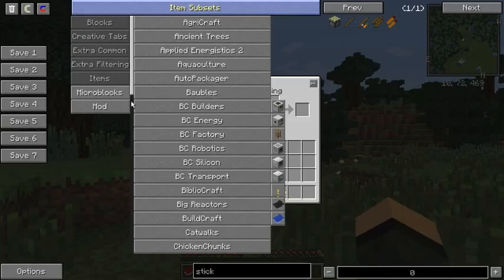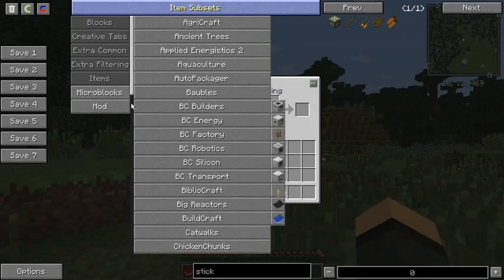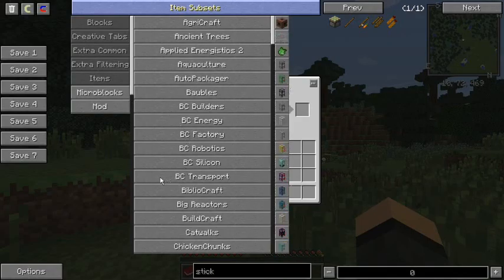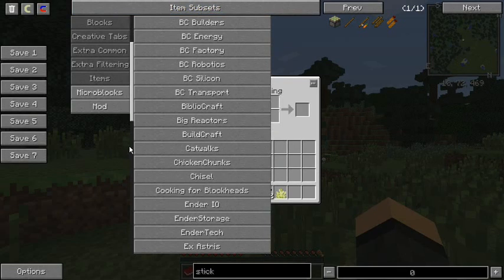Auto-packager, because of course. Baubles — there's a few baubles in here, like the Miner's Ring, that comes bundled with the mod. Mainly it's so that if you decide to go the Extra Utilities route and get the Angel Ring, you don't have to keep it in your inventory — you can put it in your bauble slot and forget about it. BuildCraft — I'm not sure if I'm going to leave it in. I don't think I've done any quests for it. But it is the old standby. I do have a couple of BuildCraft items in quests, so I'll leave it in. You can use it if you want to, you don't have to.